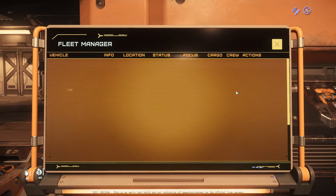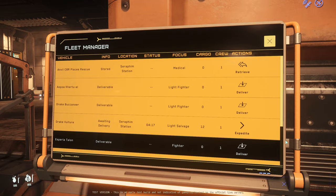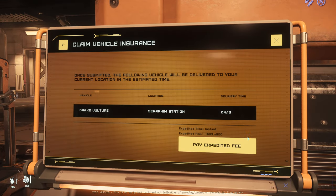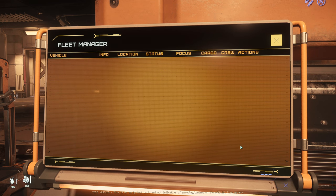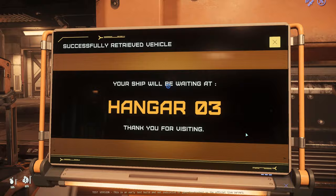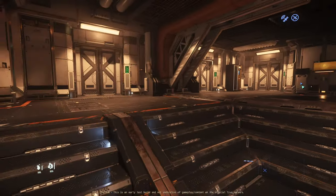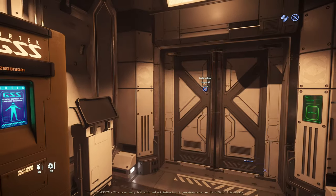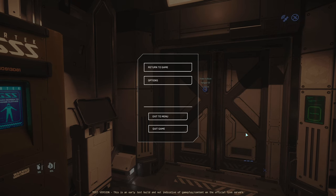Welcome to the ASOP vehicle retrieval system — Vulture. Your insurance claim has been sent, your vehicle has been moved to our storage facility, your vehicle has been deployed. There we go. I'm liking the new look — when I hit escape everything's just really clean.